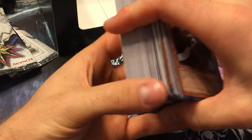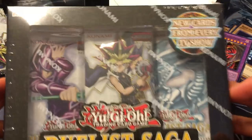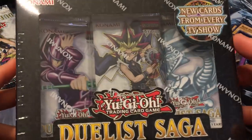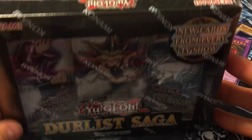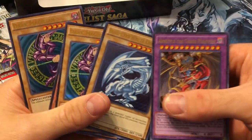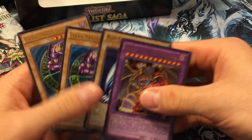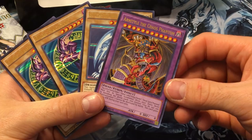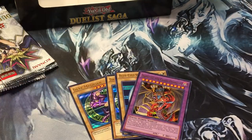I'm going to keep the last box sealed — there's probably nothing in here we haven't seen already, though there might be an Imperial Order. Maybe I'll open it when this set is old and expensive. Thanks for watching, hope you enjoyed it! My favorite pulls were two Dark Magicians, a Blue-Eyes, and an Armaityle the Chaos Phantom. You can see that foil a little better now. Stay tuned for more awesome Yu-Gi-Oh videos!